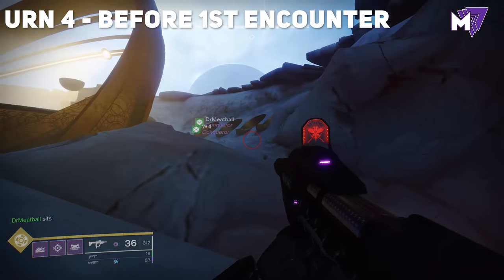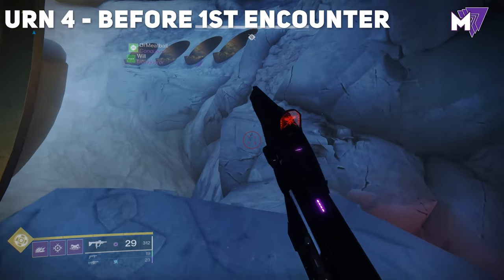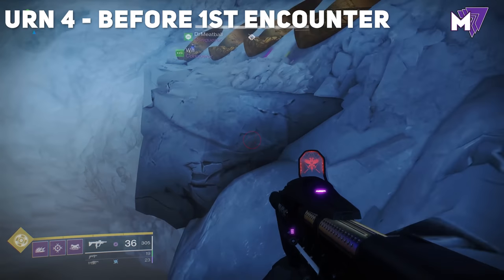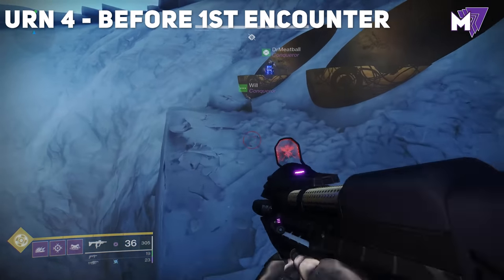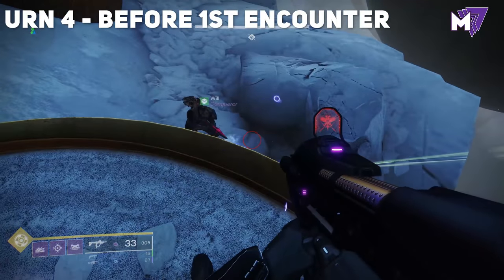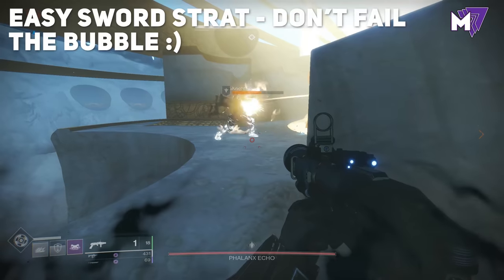Immediately before the first encounter, go up the ramp and instead of jumping into the encounter area, turn to your right. You'll see four round doors with ledges on them. Keep moving all the way to the final door and look down to the rock beneath you — there will be the fourth urn right there.